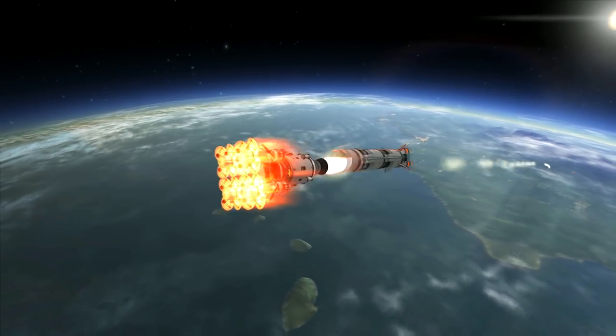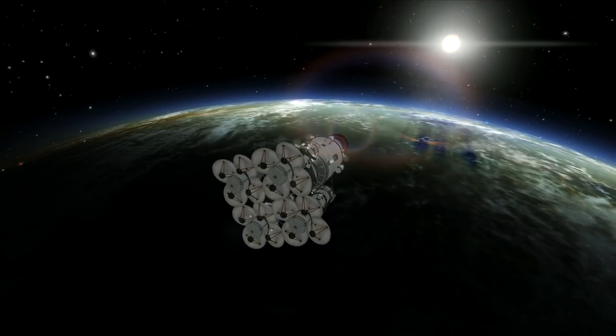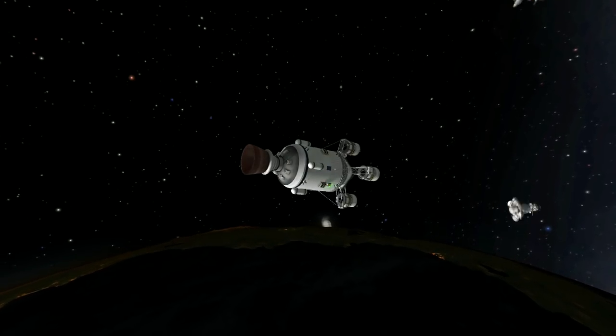So what we're gonna do: we've got four satellites here, we're gonna send them up and get them into geostationary orbit - four around the planet - unless Mech Jeb messes up and ejects all the satellites before we get them up into orbit.